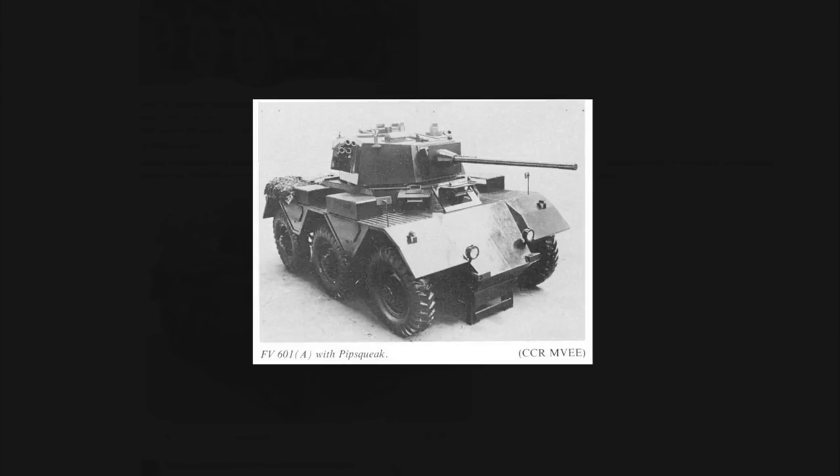There's also another Saladin variant, known as the Saladin Pipsqueak, which was the original prototype. Instead of the 76mm, it had a high-velocity two-pounder with APDS that could penetrate 85mm of armour at 900 metres at 60 degrees — quite a capable round for its size, and the name is a charming nod to the vehicle.